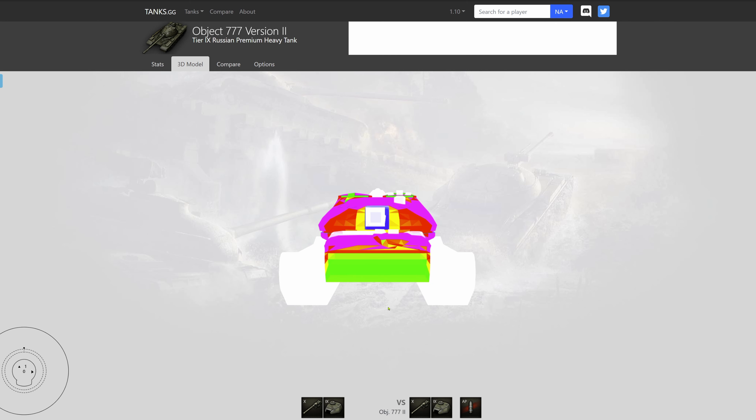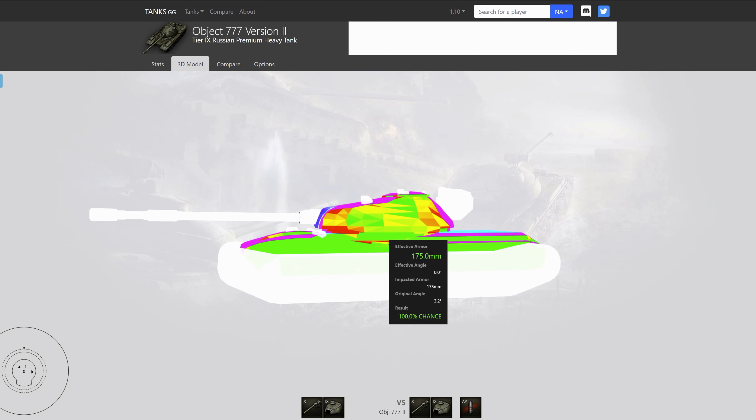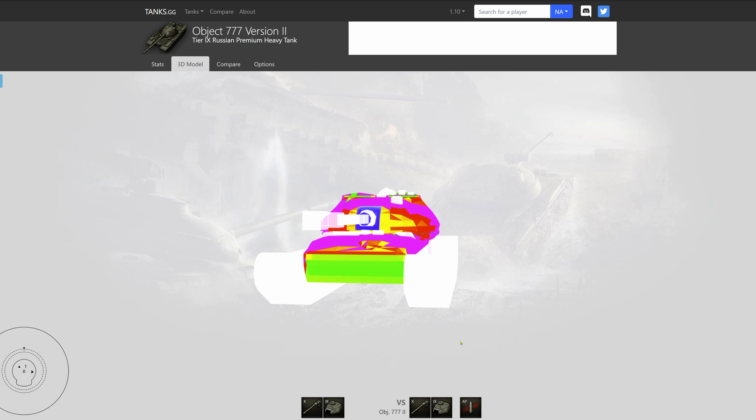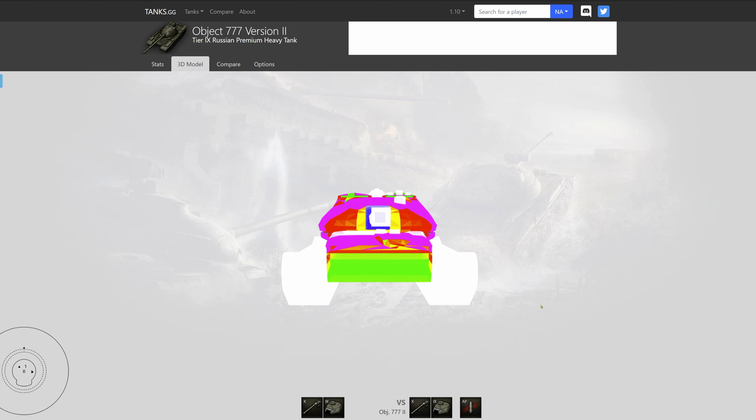The armor profile is quite well angled here, which is actually hidden in the live view — you cannot see this additional angle on screen. For the rear of the tank, values range between 115mm to 140mm, and the rear plate from around 55mm to 70mm. This tank can be quite effective for side scraping, but keep in mind a skilled player will be able to penetrate you by hitting through the track.